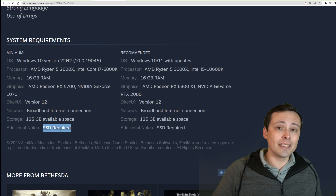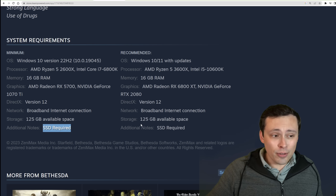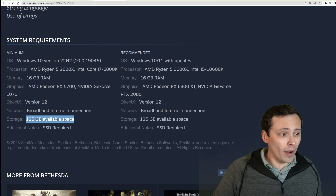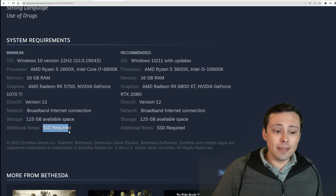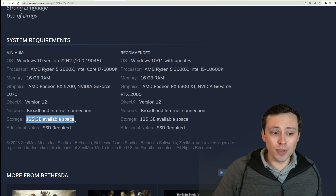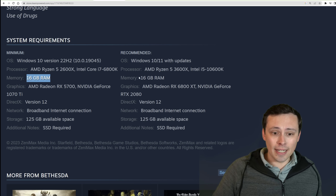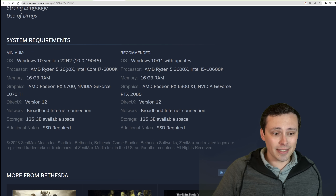A lot of games right now list SSD as recommended on the minimum spec, then required under recommended specs. This is specifically saying SSD required. I don't know if that means it truly won't run on a hard disk drive, but it's listed as required, along with 125 gigabytes of available space. So if you install games on a slower hard disk drive, this could present issues. Also, 16 gigabytes of RAM is listed for both minimum and recommended.